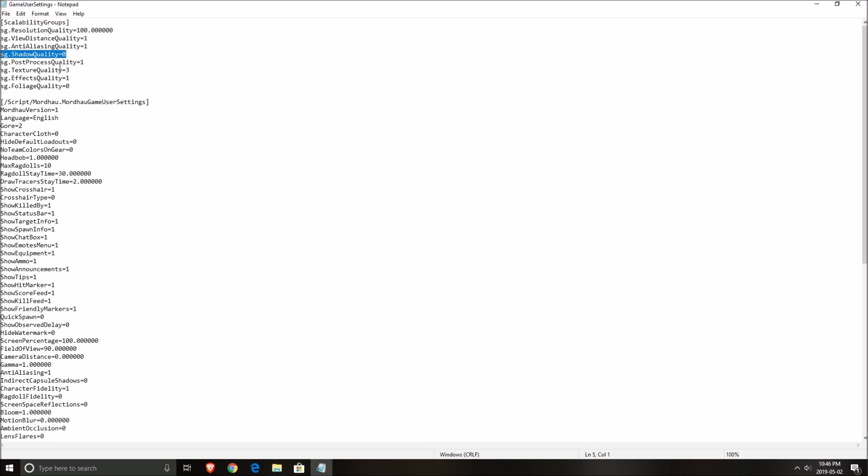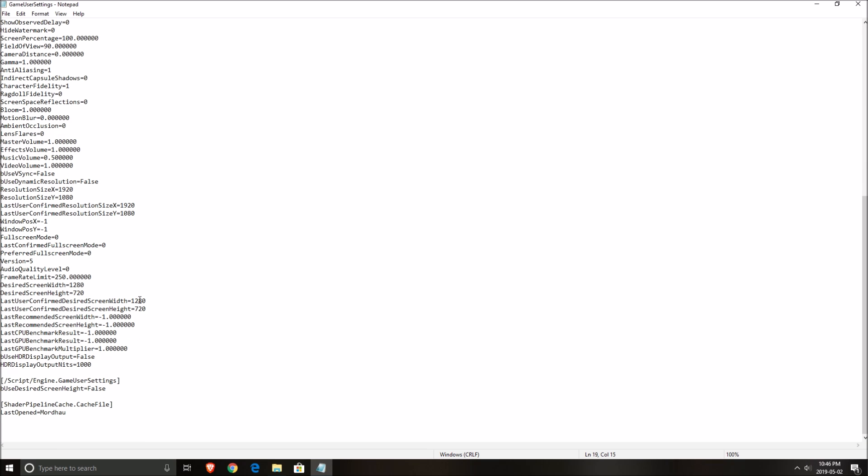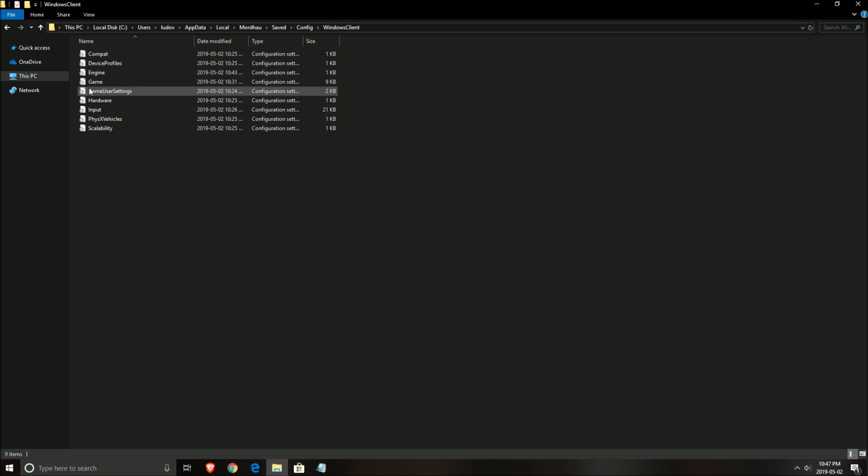Setting shadow to zero will give you another 3 to 4 percent FPS increase and will completely remove shadows in the game. If you leave it at Low you'll still see some shadows on the ground. The only other thing to check is UseHDRDisplayOutput — make sure this is set to false. I had issues with it in the past in No Man's Sky where it defaulted to true and I was getting only 20 to 30 FPS.